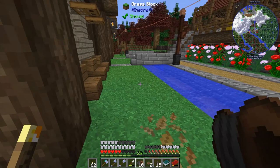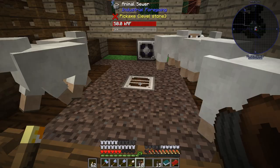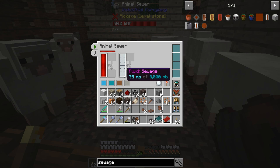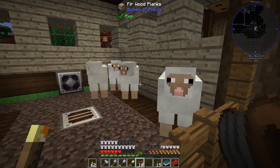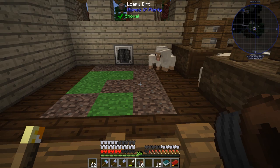Moment of truth — is the sewer on? It looks like it's getting power, and yes — we've got 75 mb of fluid sewage! We really need more adult sheep now. We could turn off the mob crushers to let animals grow, then bring them around with a leash or the golden lasso to maximize the animals we fit in this pen.